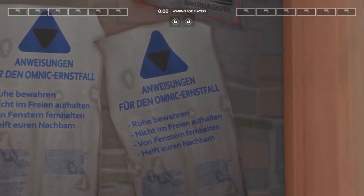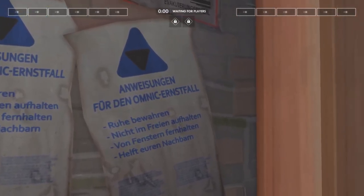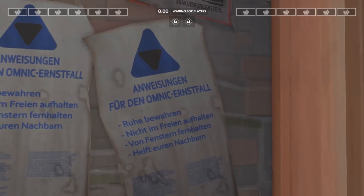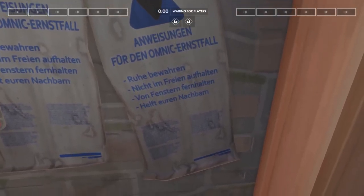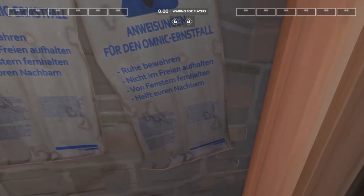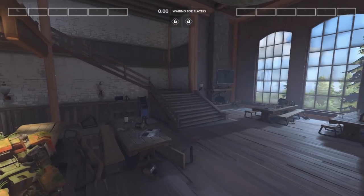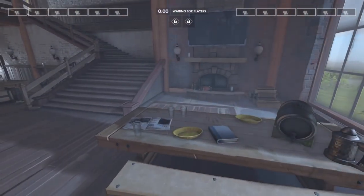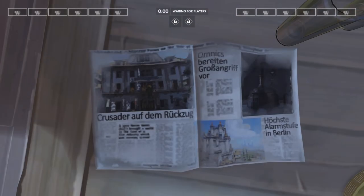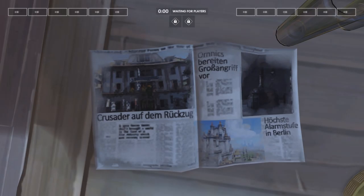Another poster shows instructions for the Omnic Crisis event — I'm pretty sure they mean crisis here. First bullet point is keep calm, next says don't stay outdoors, next says keep away from windows, and lastly it says help your neighbors. If we go back to the tables you'll find some newspapers: 'Crusader auf dem Rücksug' means 'Crusaders are on the retreat,' likely meaning they were falling back to the castle to hold that position.